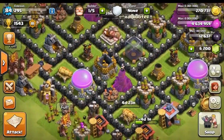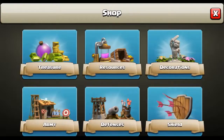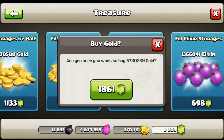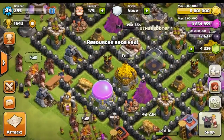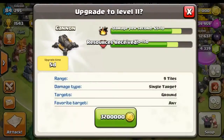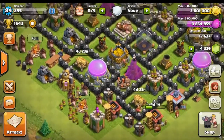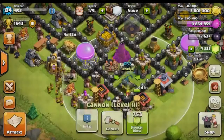In the meantime, we can go ahead and refill our gold storages — let's fill those all the way, that's going to be 1.8 million. There we go, now we've got full gold, and we can go ahead and start upgrading this one as well. No more builders left, so let's go ahead and finish those.